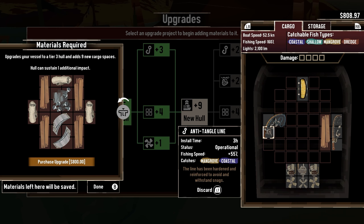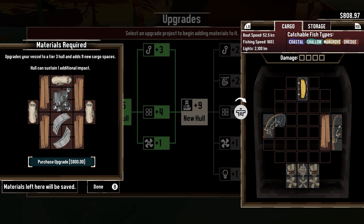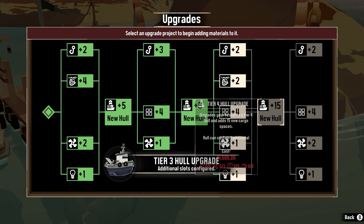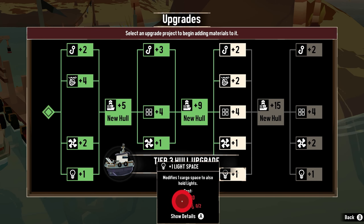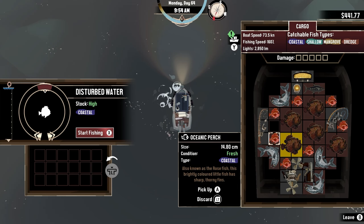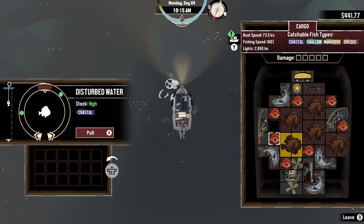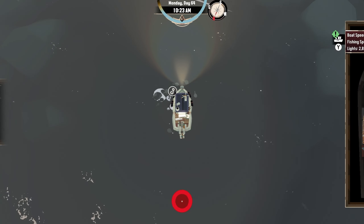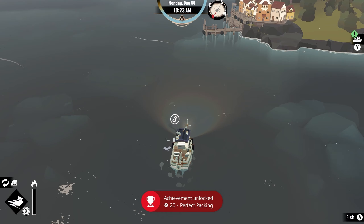After a great amount of fishing for material and trying to get a bunch of money to buy upgrades, I was able to sell enough fish to upgrade my ship's hold to a tier 3, which awarded me the achievement, Hole Refined. I packed my ship full to the brim with all different kinds of fish, and believe me, it was no easy task. However, doing so gave me the achievement, Perfect Packing.